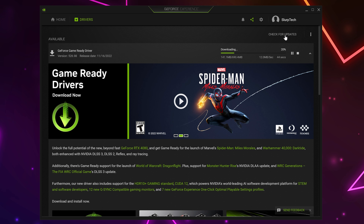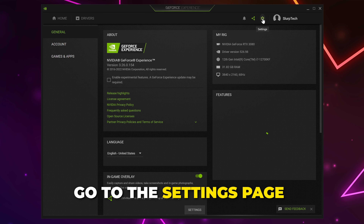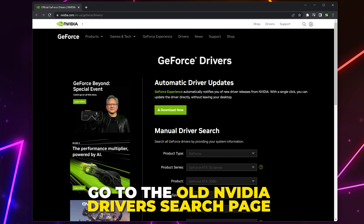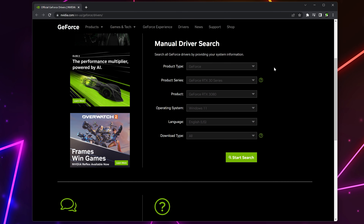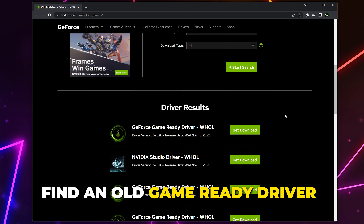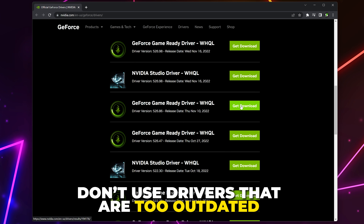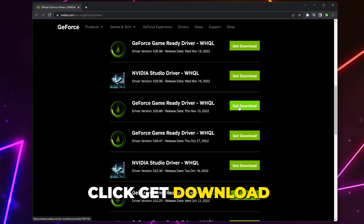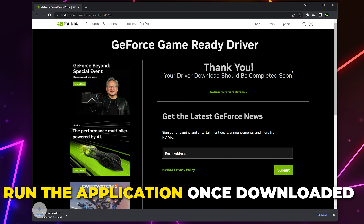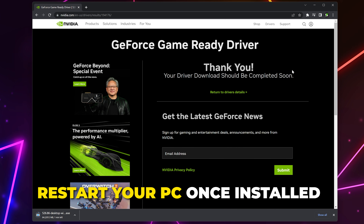If Warzone 2 is still crashing, then you can try downgrading drivers instead. Go to the GeForce Experience Settings page. Find the MyRig section and take note of your graphics card. Head to the old NVIDIA driver search page — we will include a link in the description. Input the details for your graphics card and start the search. Find an old game-ready driver; typically you will want something from a few weeks or a couple months back. We don't recommend using drivers that are too outdated. Click Get Download once you've found a driver, then click Download again. Run the application once it is finished — the Express Installation should work fine. Be sure to restart your PC once the drivers are done.